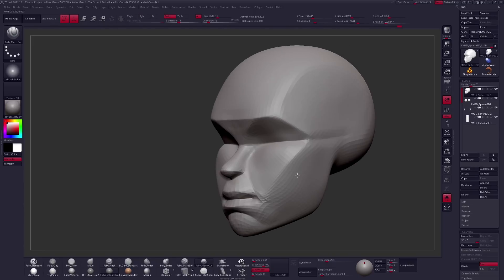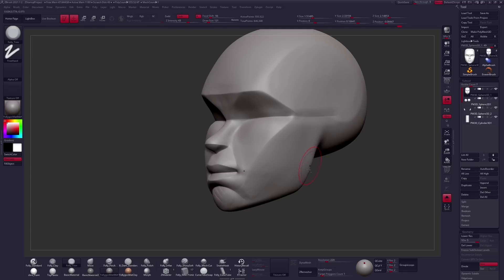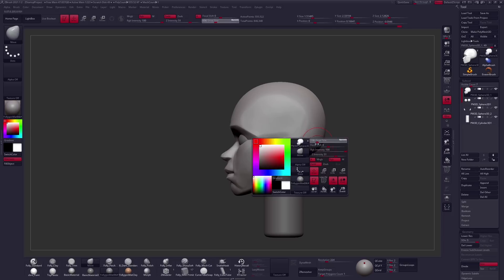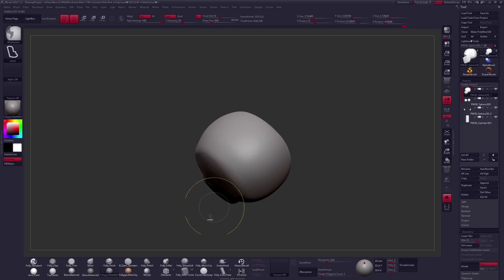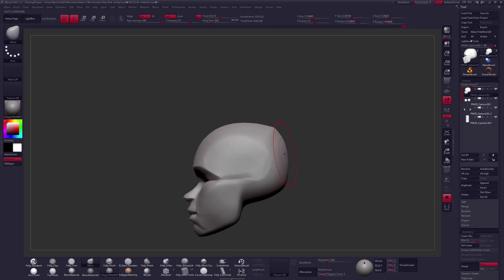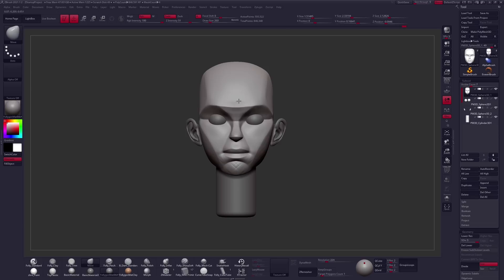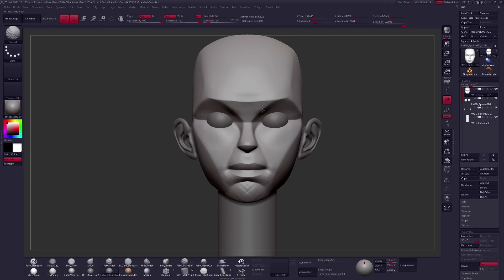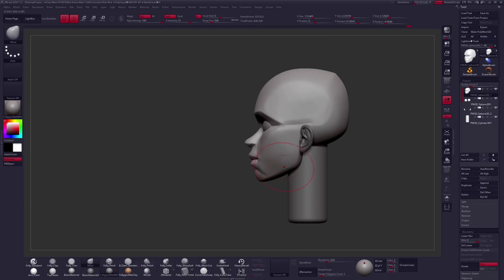One of those involves something called the inverse square law, which has to do with the distance your light is from the thing you're trying to light. Essentially the further away your light is, the flatter the lighting you'll have on your figure. The closer your light is to your subject, the less even your lighting will be. The size of your light actually affects how sharp and soft your shadows are, which is also very interesting.